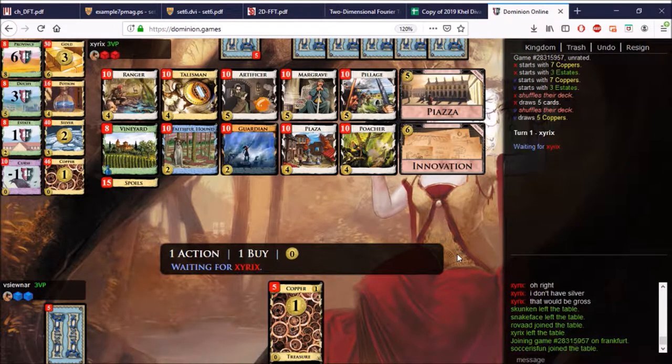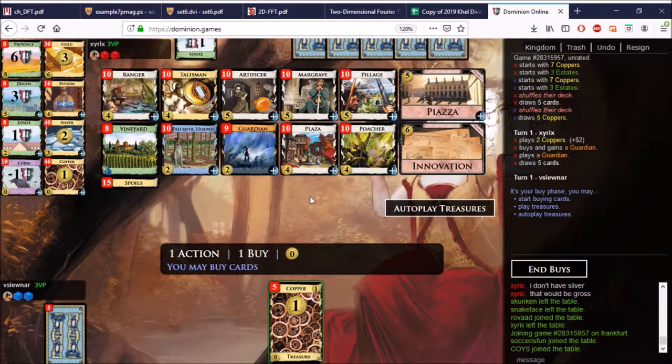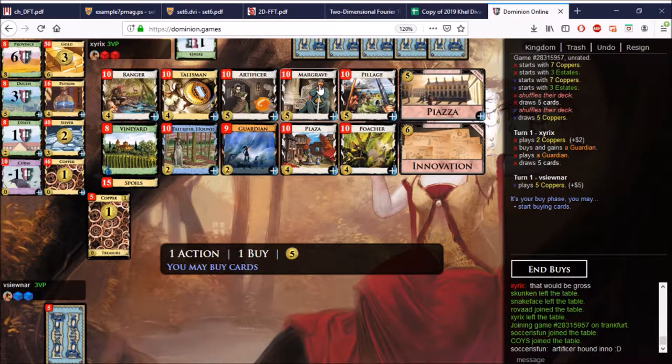So, Innovation with Piazza. We also have Margrave — he's opening with Margrave, very good. So Innovation can play your Plazas for you, your Poachers, your Hounds. It can play the Pillages straight away, but the Pillages don't really do anything with Margrave and Guardian around. It can play Artificer straight away, which might be worth it. And Artificer is mid-turn gaining — okay, there you go, that's excellent actually. So we have mid-turn gaining here.